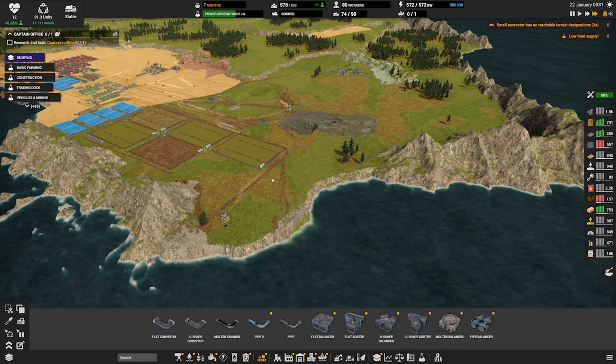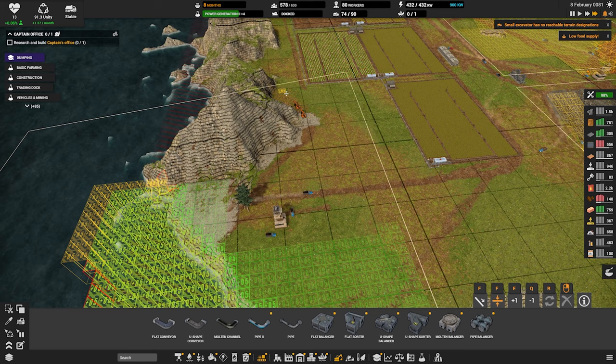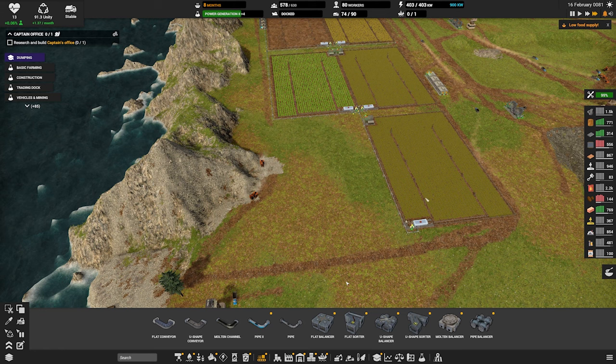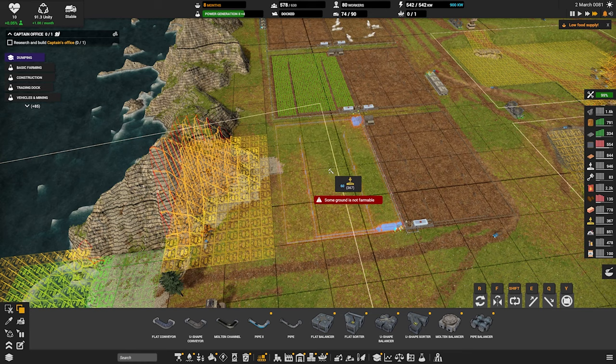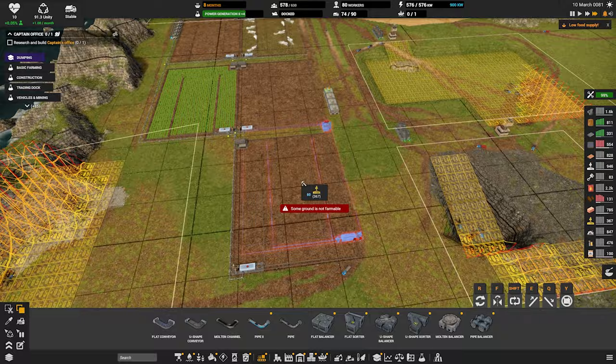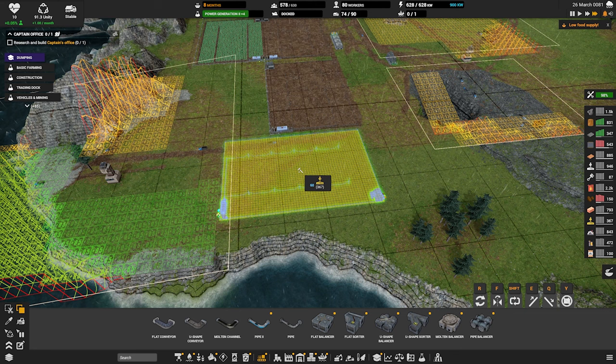All right, we're picking back up with the food. You guys are done here — let's remove that mining designation. Let's continue to eat away at this mountain right here. Let's make another farm. Why can't we build you here? It's because it's not fertile. Can we build you here? Yes. This way. Flip. Let's get that water there.